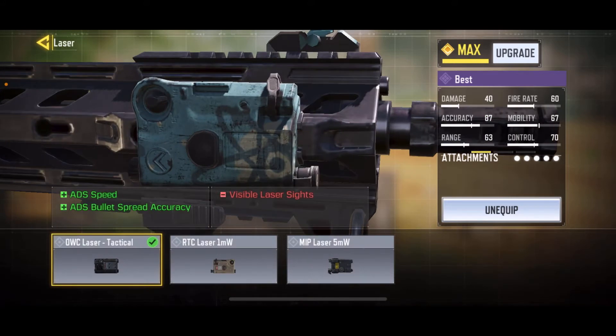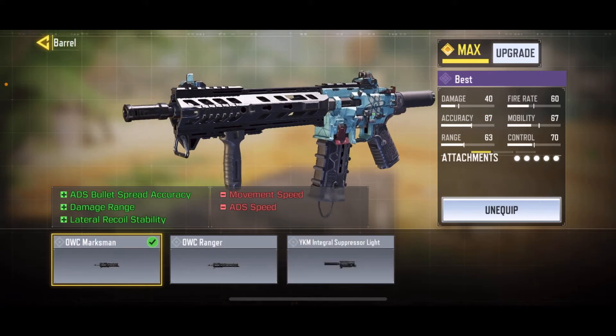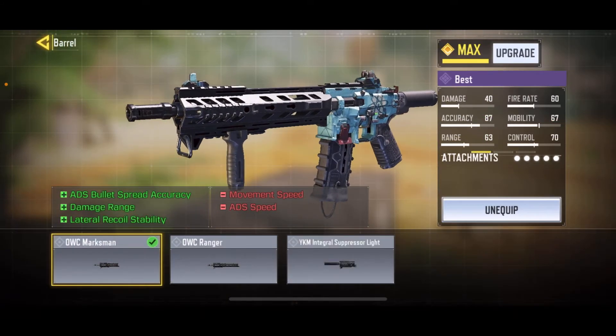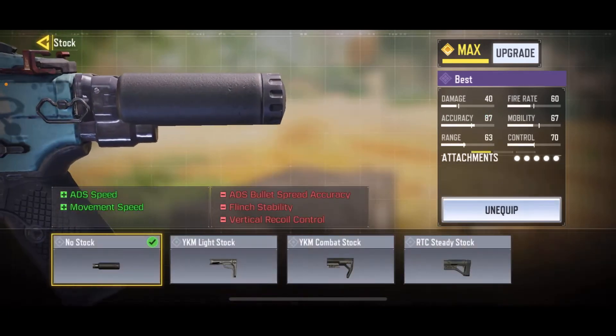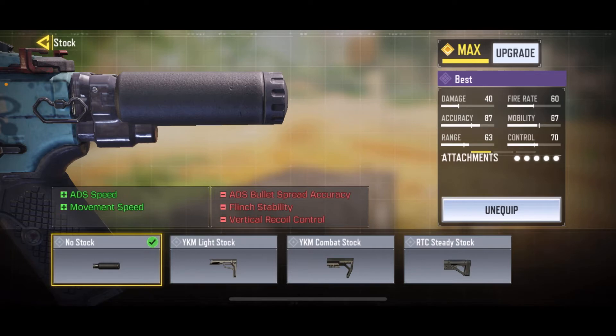Obviously there's a tactical for more ADS speed and ADS bullet spread accuracy. We got the OVC Marksman so that I can hit my shots at a longer range without any recoil and some more ADS bullet spread accuracy. We got the nose stock - I like the nose stock for AR/SMGs for ADS speed and movement speed.